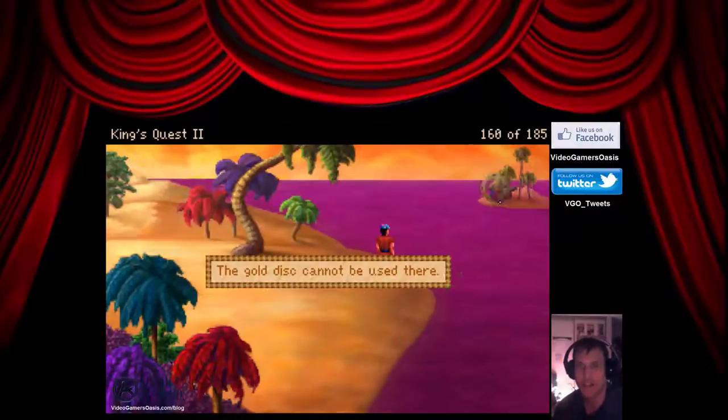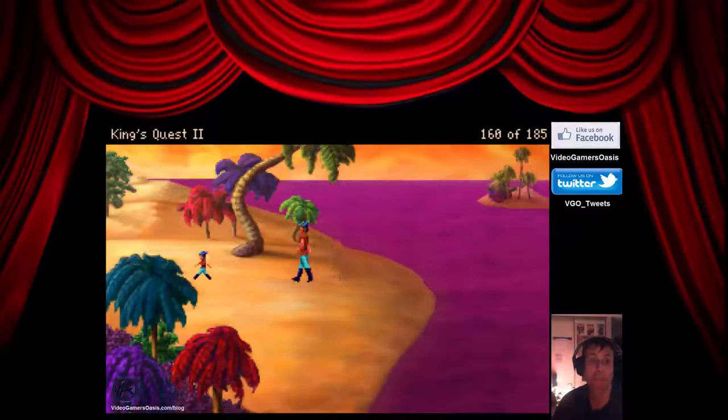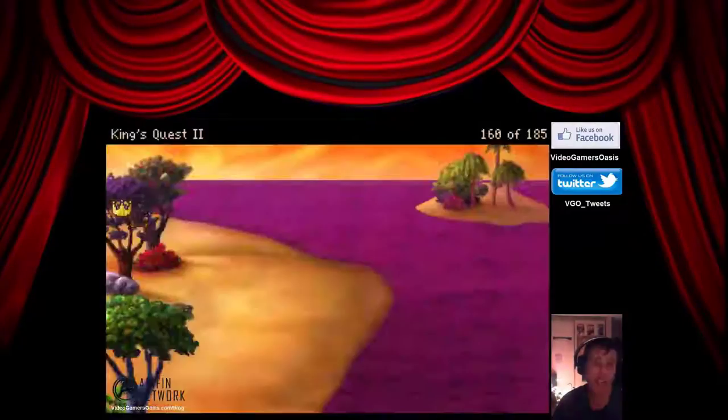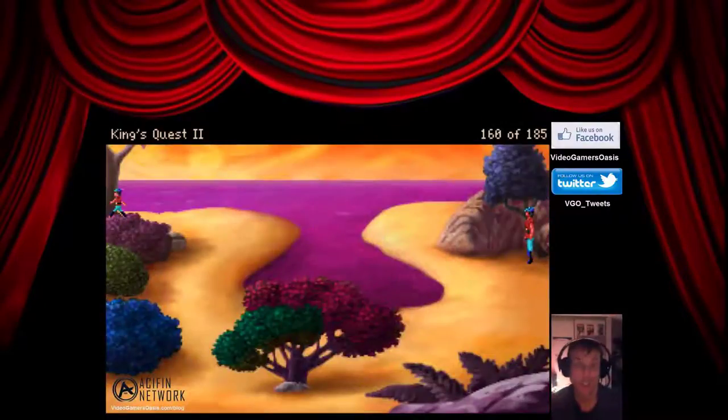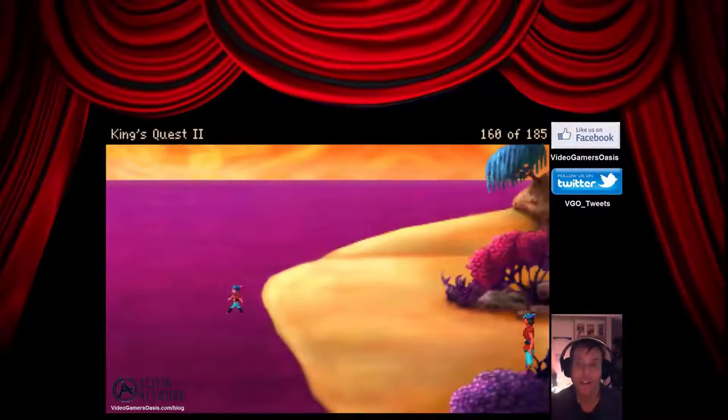The gold disc cannot be used there. I have a plan. I'm going to go back to the beginning of the island, just where I started — I'll show you what I'm talking about in a moment. I've looked this up in a walkthrough, but you can keep that a secret, can't you guys? Alright, this is going to help you immensely, so just watch what I'm doing here. I'm going to go back to where we started.